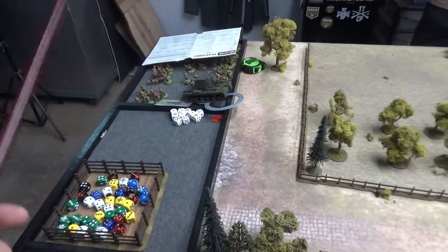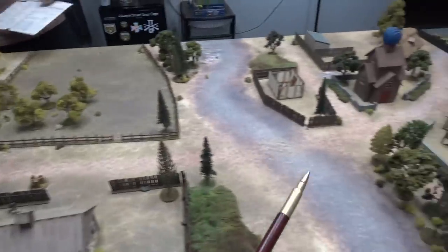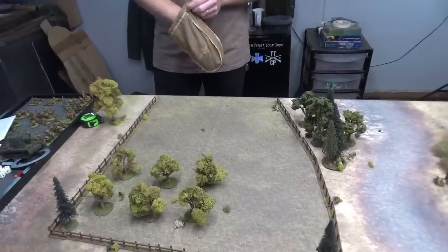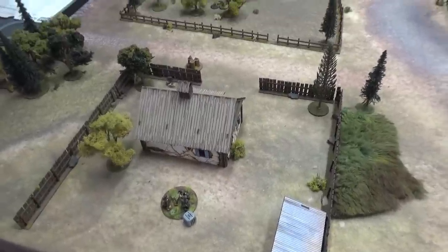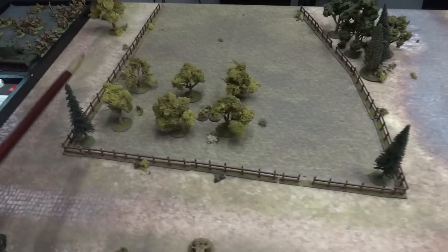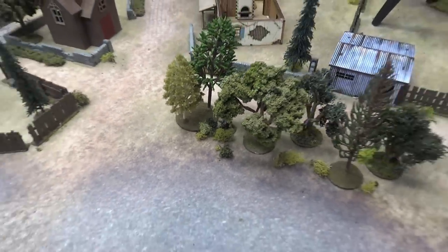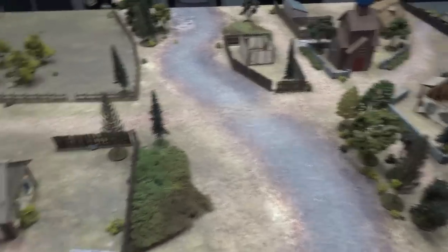Ryan is going to be the bag man. He's leaving his paratroopers in reserve — still deciding regular reserve or outflank. Andre is going all in with no reserves. First die pulled is German. Andre brings his mortar in and we deploy forward-deploying units — snipers and spotters for the first wave. Ryan's sniper deploys inside the orchard, his mortar spotter inside the church with a window on each side. Andre's mortar spotter is deployed in the trees, but nobody can see him — we might forget he's there. Andre is solely relying on his mortar spotter for line of sight.